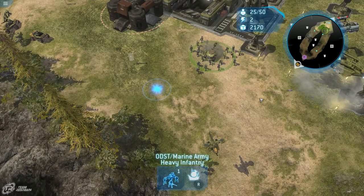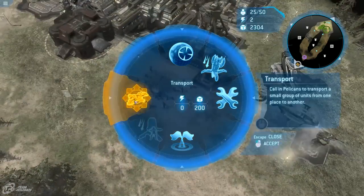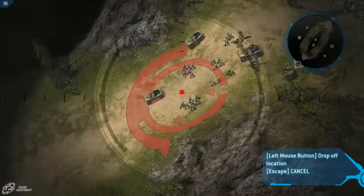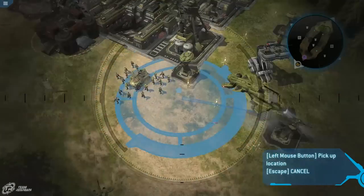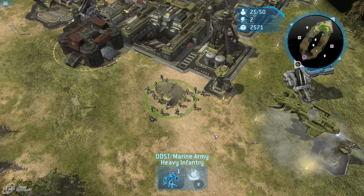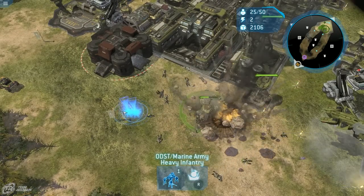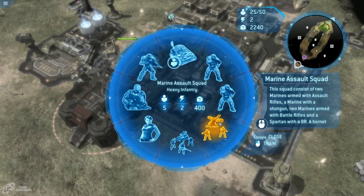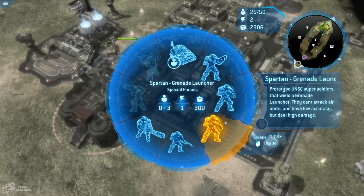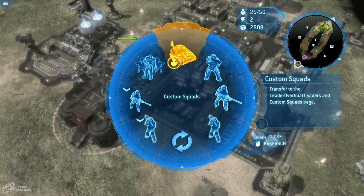Zooming in, we can see the Spartan and marines together — the hornet is attached to the squad. Some of these units don't want to move, which happens with mods. Over in the Spartan menu, you can build all sorts of Spartans: SMG, shotgun, grenade launcher, sniper, minigun, rocket, and laser. There's a lot you can do just in the barracks.